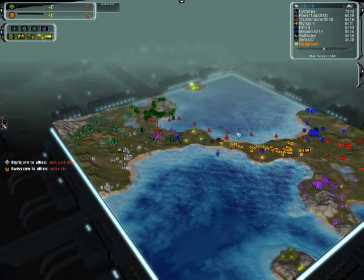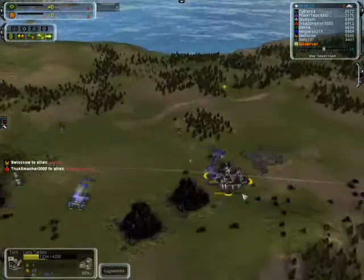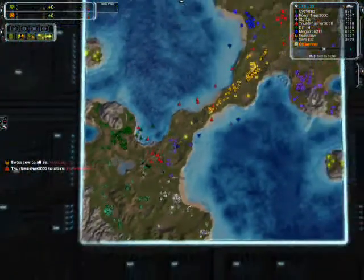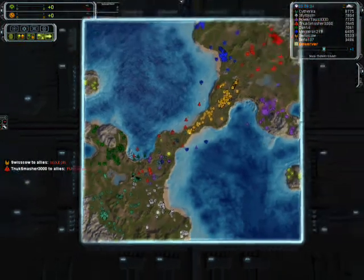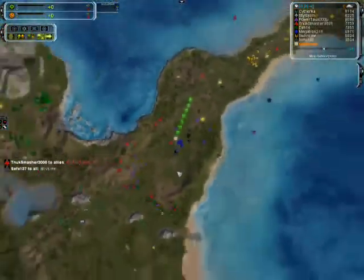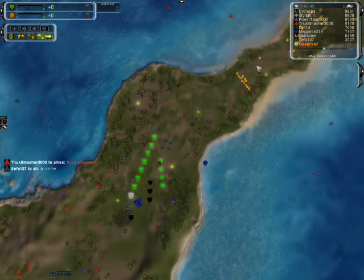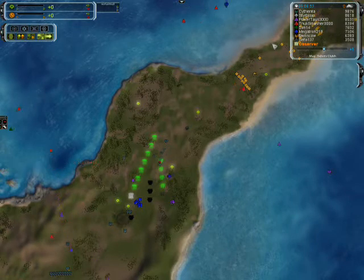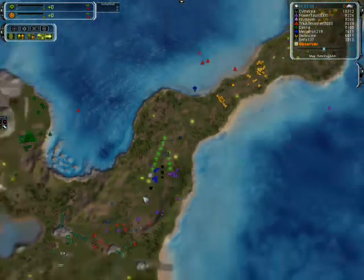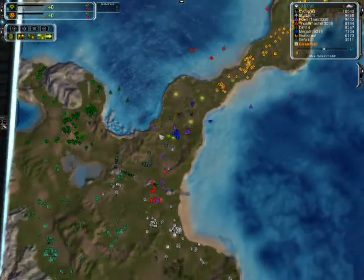This is Supreme Commander, an RTS where you can look at little dots from far away, but if you zoom in you get to see actual action. We've got both air and ground at this point, and we'll probably see navy soon — a little more expensive but very effective later on. That's basically the end of Cepha's base. He's coming back with his commander, who could have prevented this, but for the middle player they have to be out getting mass. His team did not support him. You can see Cytherea trying to make some T1 air, but once you've lost air control it's really hard to gain it back.